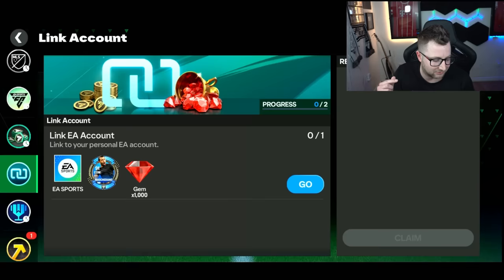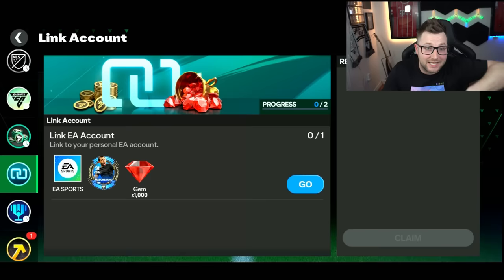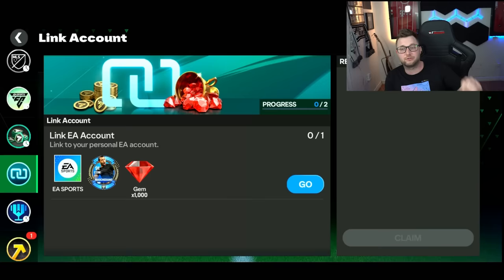So right now we have it — we're in Canada, so I guess Canada is one of those regions. Let me know in the comments: are you able to link your EA account to get Mascherano, 1,000 gems, and an EA Sports logo?